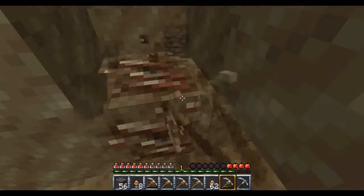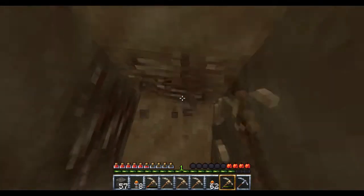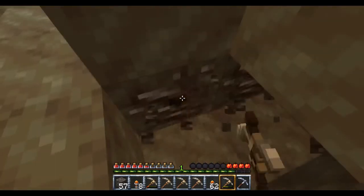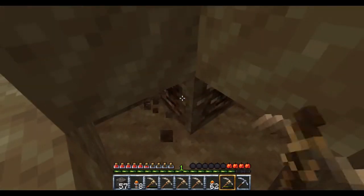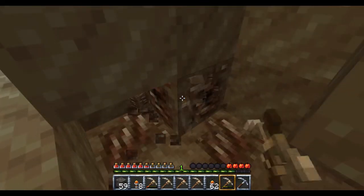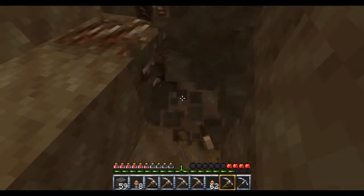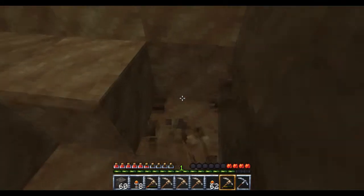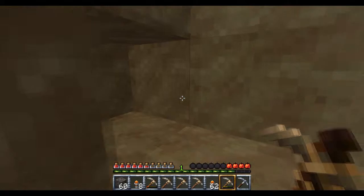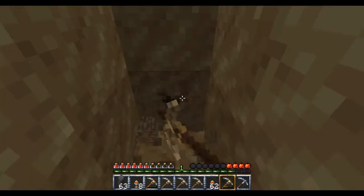Ooh, more iron! Awesome. As you can see on the bottom right-hand corner of my inventory, I do have an iron pickaxe, which is why I needed the iron — so I could get diamond. That's pretty much why I needed it. So after I get diamond, I'm going to continue digging, obviously, because it's Minecraft. You dig.